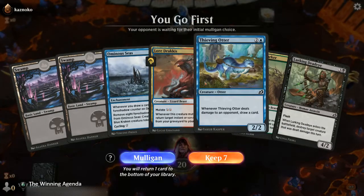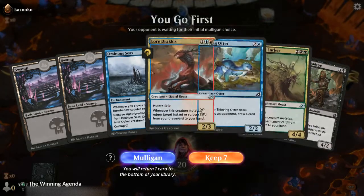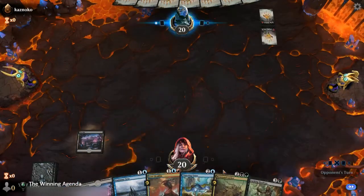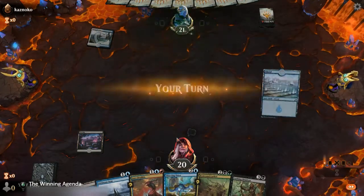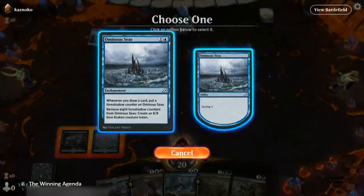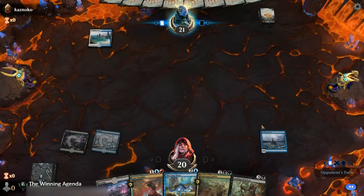We are on the play, which makes this hand a little on the awkward side. But at least we can return the Ominous Seas, which we cycle with our Boneyard Lurker since it returns all permanents. I feel a little better about that. If we can hit this Thieving Otter on turn three, that'll be okay. We might not even need to cycle the Ominous Seas — having this down on turn two can result in some good things occurring.